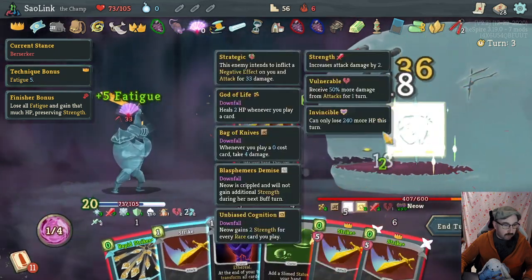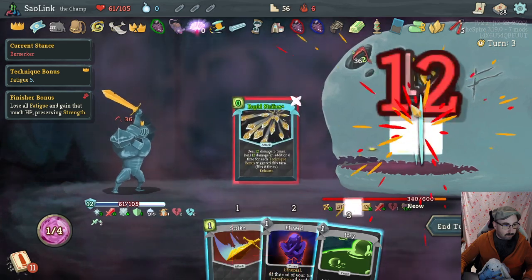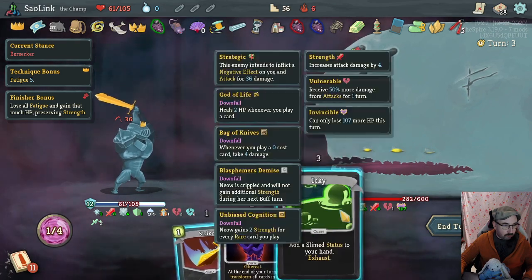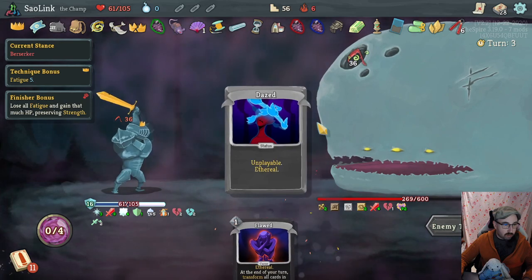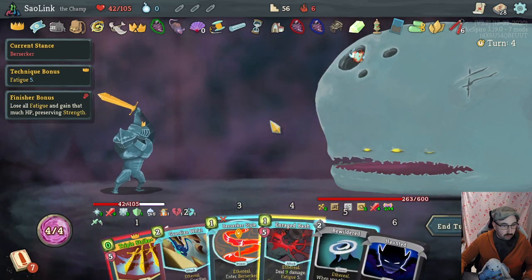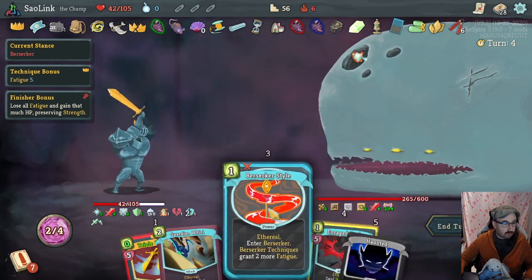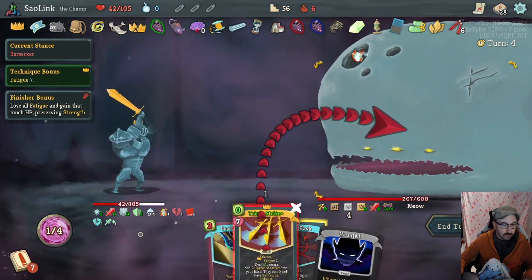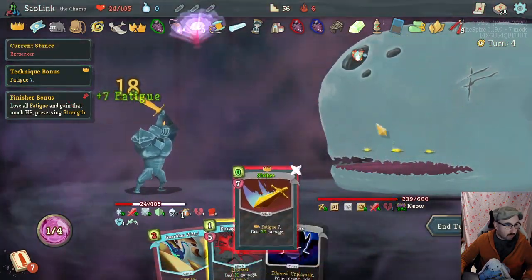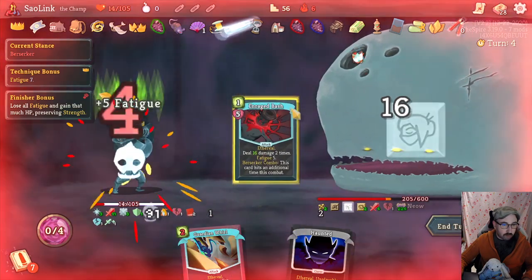Start with Duel and Triple Strike. We played five techniques so Rapid Strike will hit eight times now — that's some damage. We just let floor transform the icky into a Dazed — that's much better than a Slimed even. Bewildered — that's a problem. I think we have to play Berserker Style to gain more fatigue even though we are almost dying. We can't die to fatigue but we can die to these hits from Bag of Knives, so we need to be careful about that. As soon as we play a finisher we're back to 105 life and I do intend to play a finisher pretty soon.